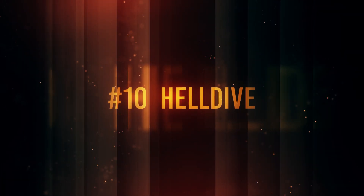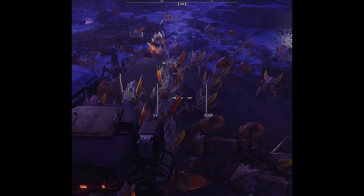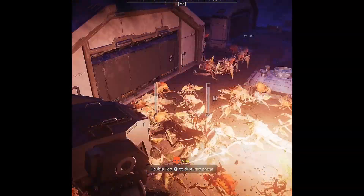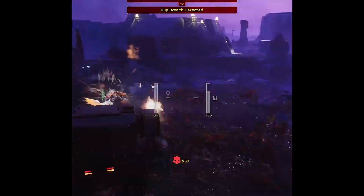Number 10: Hell Dive is the best experience for chaos. Hell Dive has more spawns, more armor on enemies, and is just a lot more stressful overall. If you're the type that really wants to be at an all-time high for anxiety every game, Hell Dive is that experience for you.